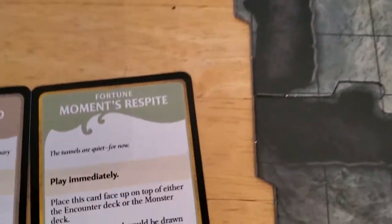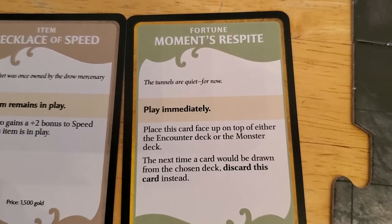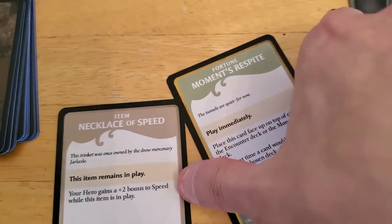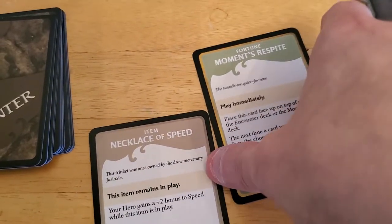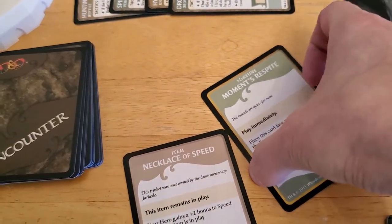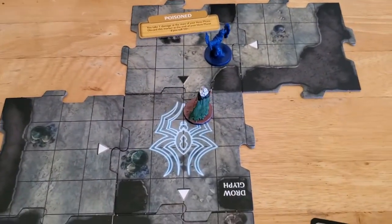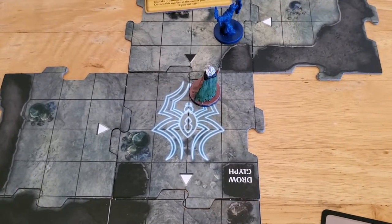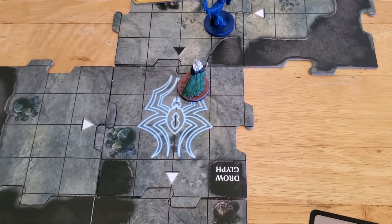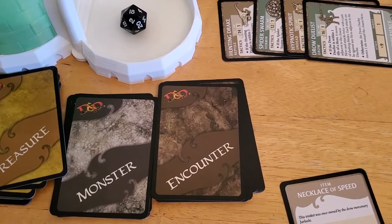The treasure card says play immediately — place this card face-up on top of either the encounter deck or the monster deck. The next time a card would be drawn from the chosen deck, discard this card instead. Encounters haven't been too bad to us. When we explore, since we haven't moved yet, we know we're going to draw a monster — that's guaranteed. We may not draw an encounter, so let's put it on the encounter deck.